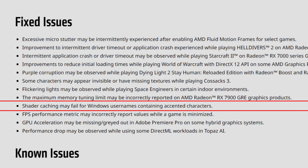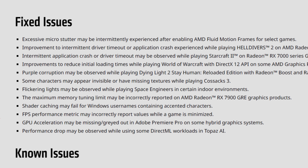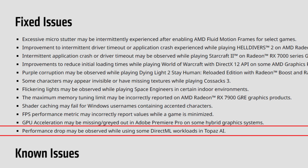Even having 33% more compute units than the 7800 XT — 80 vs 60 compute units — if you don't have enough bandwidth to feed those compute units they'll be useless. Increasing the VRAM frequency on the 7900 GRE will make a big difference; I'll test that in a video — AMD actually sent me the Nitro+ which is the best model. Other fixes: shader caching failing for Windows usernames with accented characters, FPS performance metric incorrectly reporting values when a game is minimized, GPU acceleration grayed out in Adobe Premiere Pro on hybrid graphics, and a performance drop in some DirectML workloads in Topaz AI.